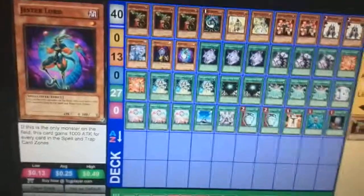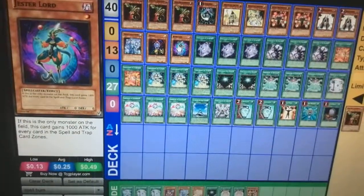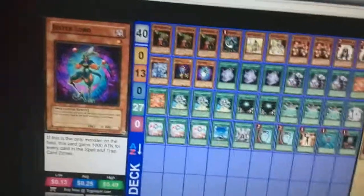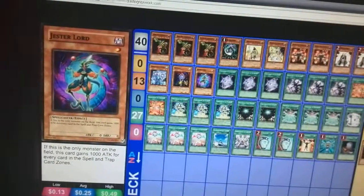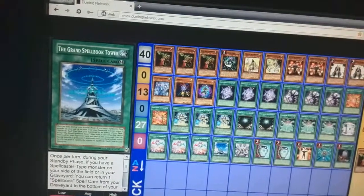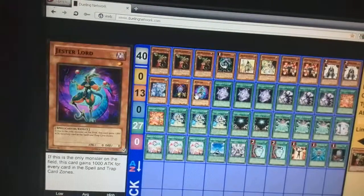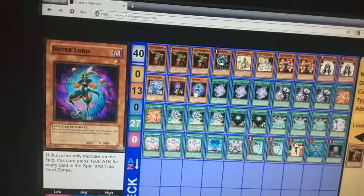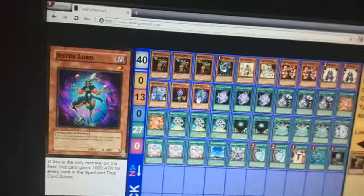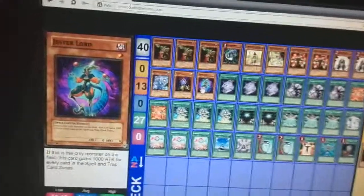Basically I had too many cards in hand and someone was like, what can I summon? And I was like, oh, I've got an idea — I added Jester Lord to my hand. I had enough Spellbooks in my hand so I just set everything and attacked. The guy was just going, what? So it was like, yeah — 5k, go for it. Then I had Spellbook of Power on top of it, so it was like 6k. A 6k Jester Lord.